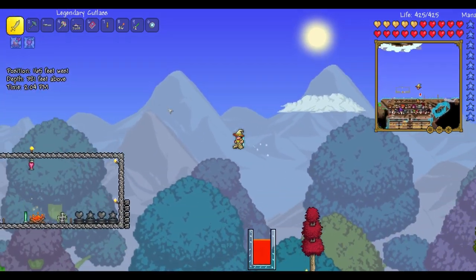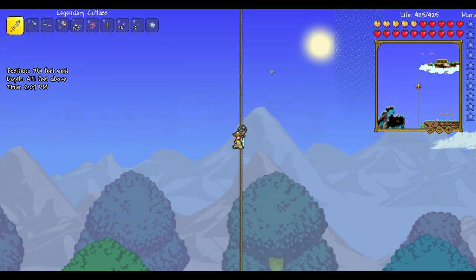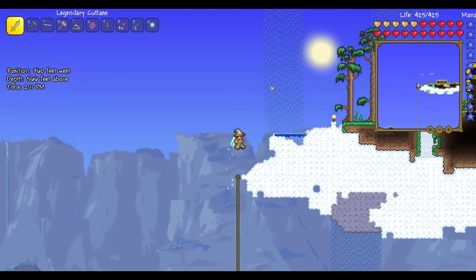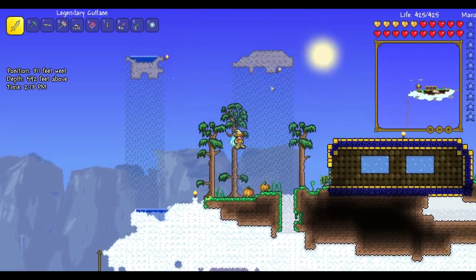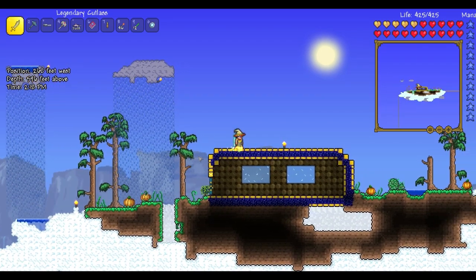We've got to climb this rope over here, and this is something that no one has seen before actually, because I just built it. This is my floating island — this was the first one I had, this is where I fight wyverns and stuff.